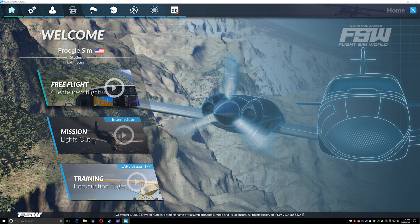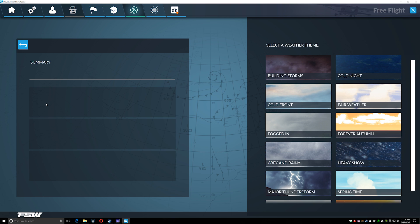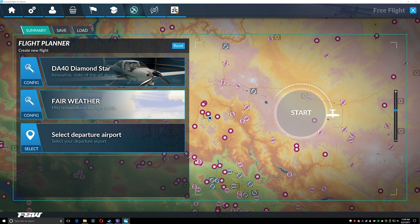Back to the home screen, Free Flight, choose the Diamond — there we go, now it's working. For weather conditions, there is no dynamic weather engine — a bit of a letdown, but Dovetail have said on their live streams it's coming. Right now you just have preset themes: cold front, fair weather, fogged in, and so on. The themes are not that different from what we already had in FSX and even Prepar3D, which is built on ESP.